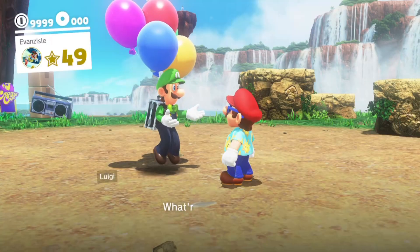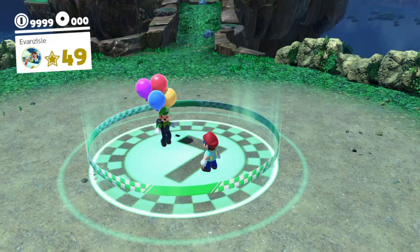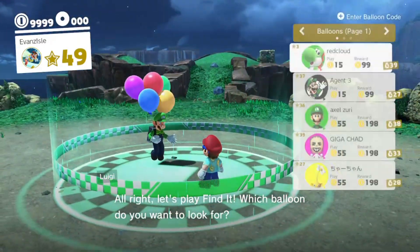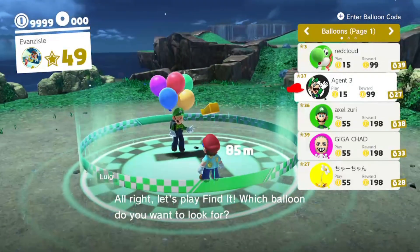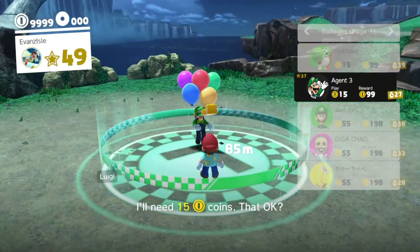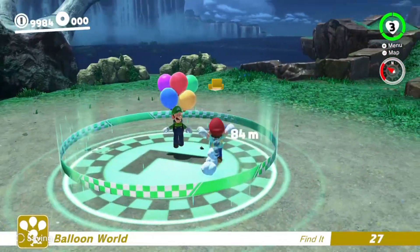My Cascade balloon is still here — I don't even know where I hid it, but I'll just leave it. Let's go find some balloons. I can't hide one right now since I'd have to put it back in the spot and I don't know where it is, but it's clearly a good spot. It might be glitched — Agent Three, that's the balloon we're doing. We have 27 seconds, let's go!